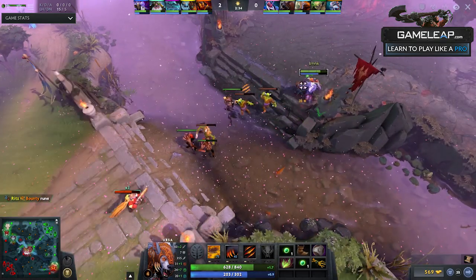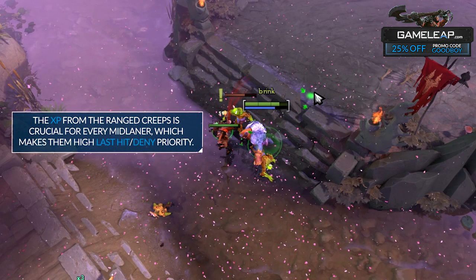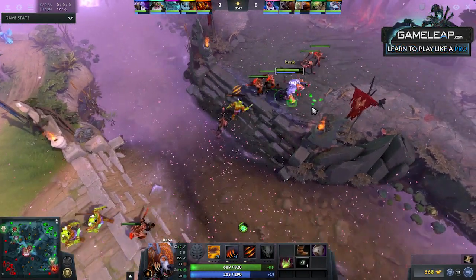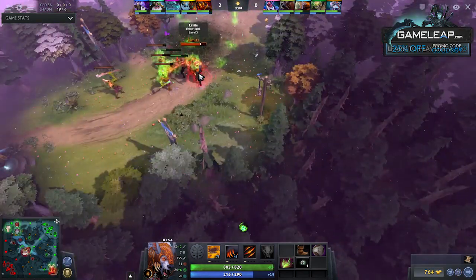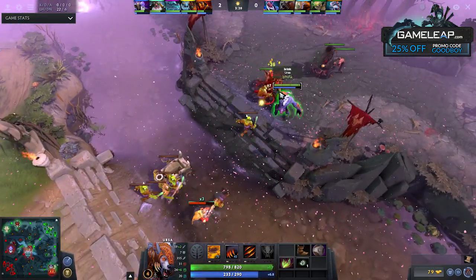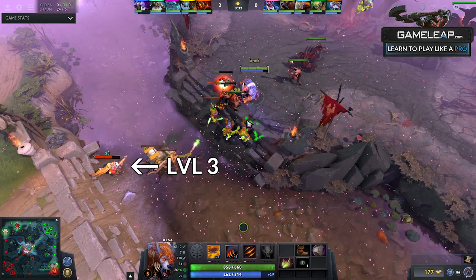In the first initial wave, it is very important to get the range creep experience and attempt to deny the experience from your enemy's range creep. The first range creep matters a lot because it usually sets the tone for who levels up first. If you deny your range creep and secure the enemy range creep experience, you'll hit level two ahead of them, and if the lane goes well you should hit level three before the enemy — a very big power spike. Use abilities like Dragon Knight's Fire Breath or Shadow Fiend's Raze to secure and deny these range creep hits.